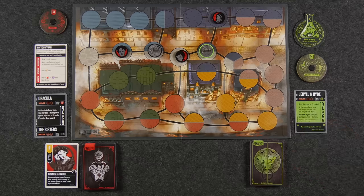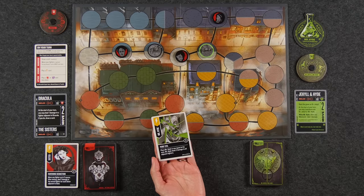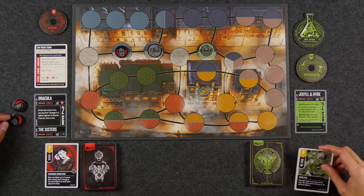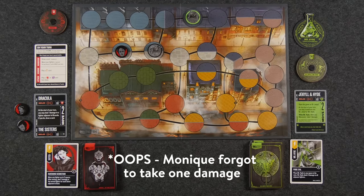Mr. Hyde is placed and deals two damage to two adjacent sisters, removing them from the game. Monique then maneuvering — since she's Mr. Hyde she takes a damage after moving. She moves two spaces, draws a card, and ends her turn with five cards in hand. There is a seven card hand limit to observe at the end of your turn. She stays as Mr. Hyde until the start of her next turn, when she must decide again — important because defense cards sometimes require a specific character form.